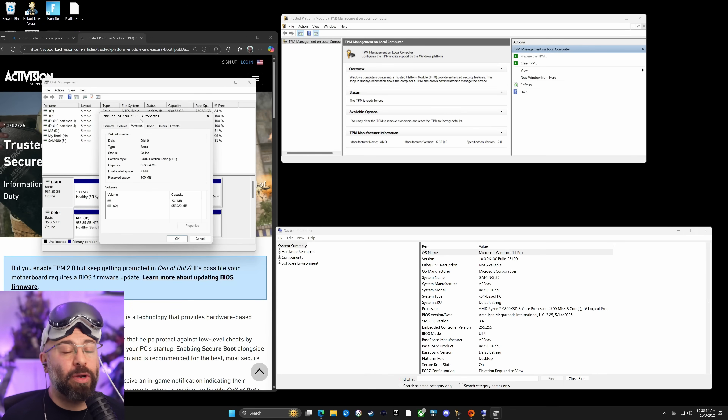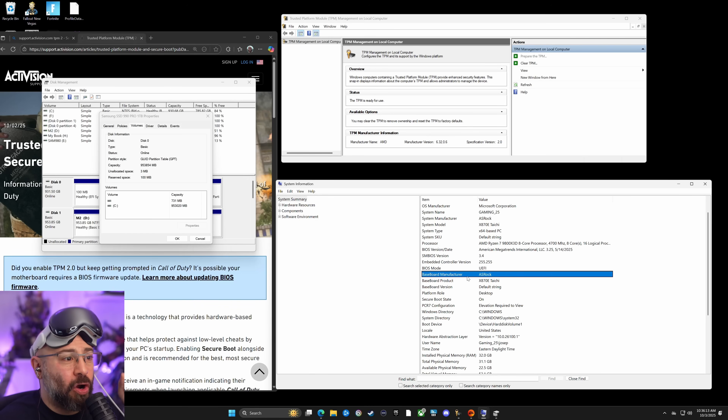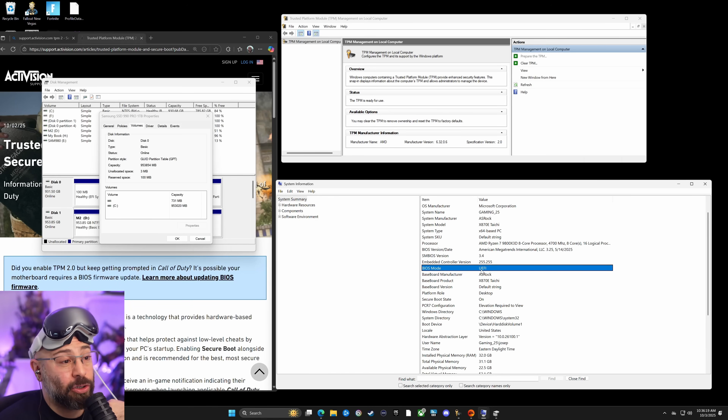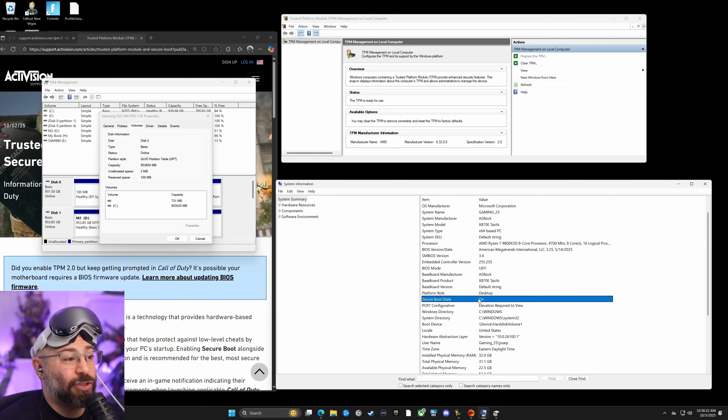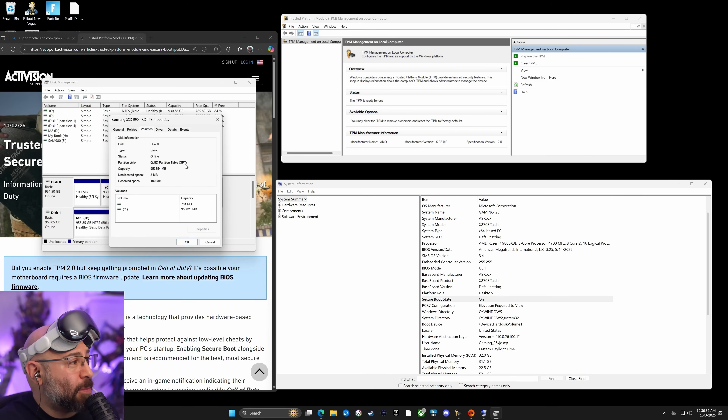Let's do a full recap before we reboot into the BIOS. Step one: we checked if TPM is ready — we need TPM version 2.0. Step two: we checked system information, noted our manufacturer (ASRock), our motherboard model, our BIOS mode (UEFI — if yours says Legacy we'll fix that), and Secure Boot state. Step three — and maybe most importantly to avoid breaking anything — we made sure the volume is GPT, and if it wasn't, we did that conversion. We should be good to go.